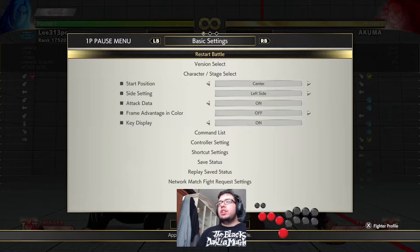Let me show you how this works. Basically, if I block the crouching medium kick, my sweep won't come out. If they whiff, my sweep will come out and whiff punish them. Easy as that.